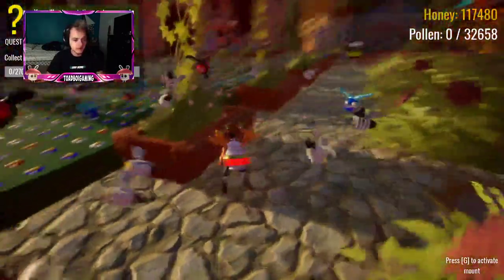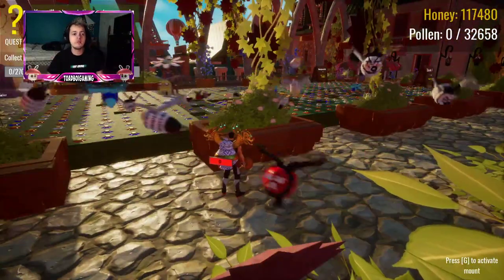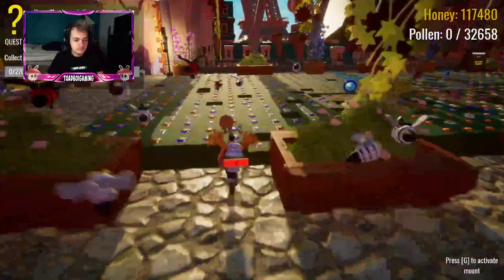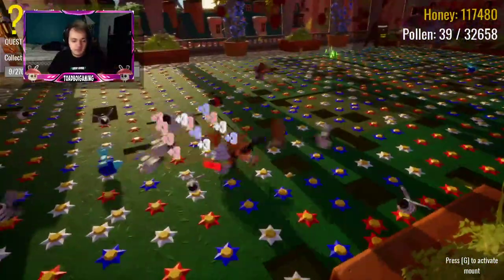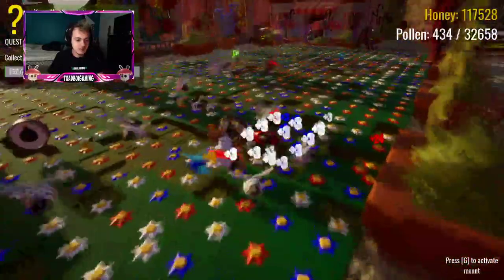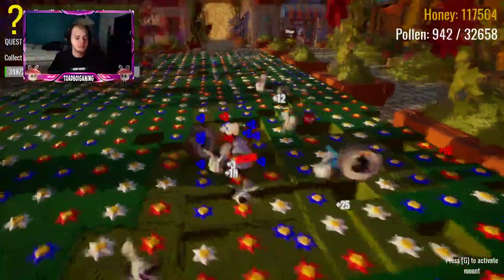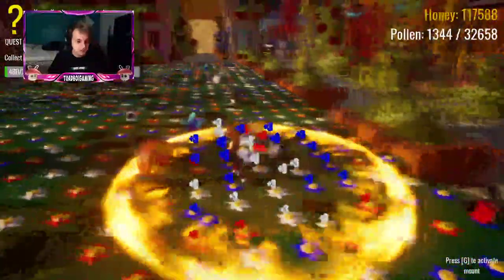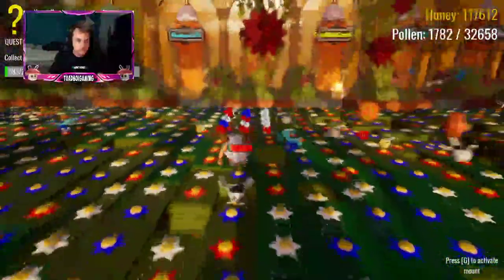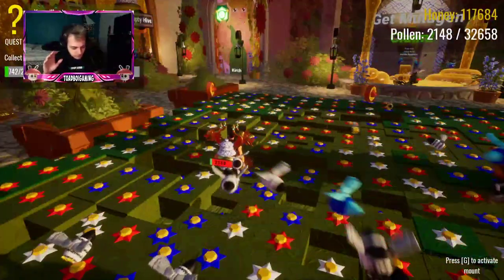When you first join the game, you're gonna land here. There is a really good tutorial that tells you where you need to go - it does everything for you. You're gonna go over here, just like Bee Swarm Simulator, you're going to attack the area. What I really like about this game is that you can attack really fast, which is awesome. You get the bombs, and just like Bee Swarm Simulator on Roblox, you destroy things and collect your honey.